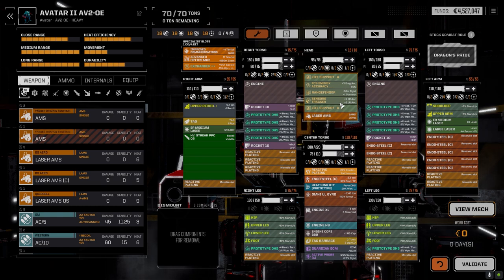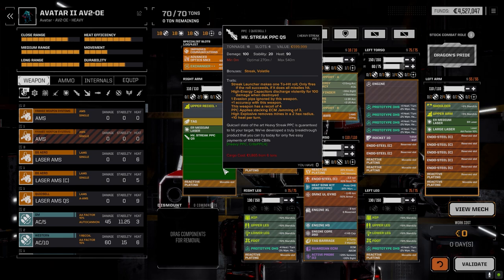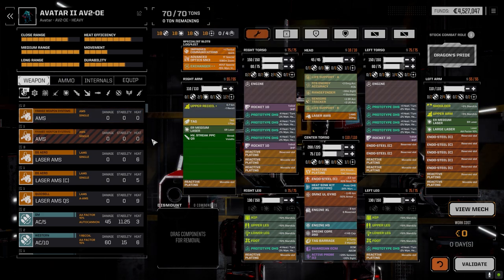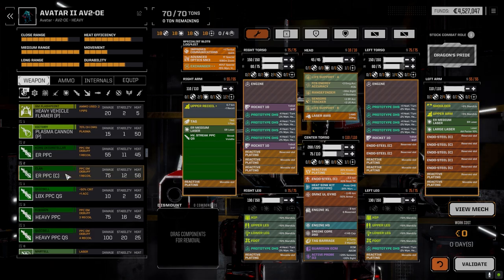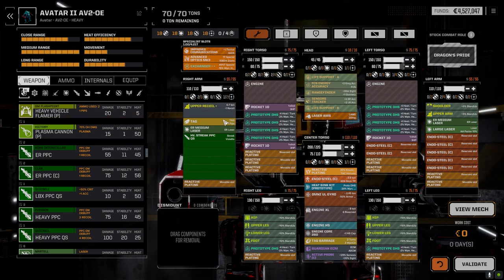We've got tracker sensors for hitting this thing long range, range finder, and energy accuracy, so hopefully this thing is hitting a fair bit. I don't know if it was worth trading a pair of ER PPCs — clan ER PPCs doing 75 a pop — because both of those weigh less than this and do about the same heat. The ER PPCs are 56 a pop so it's 112 for two whereas this is 90, meaning for another 22 heat we're getting an extra 50 damage. We can sink the heat no problem, so let's just run it and see.